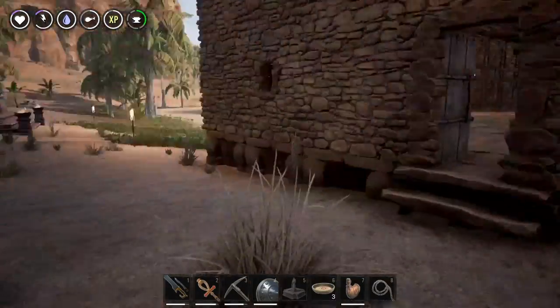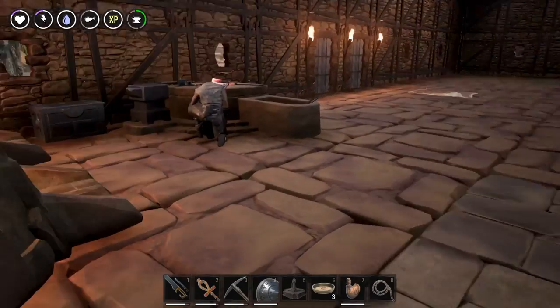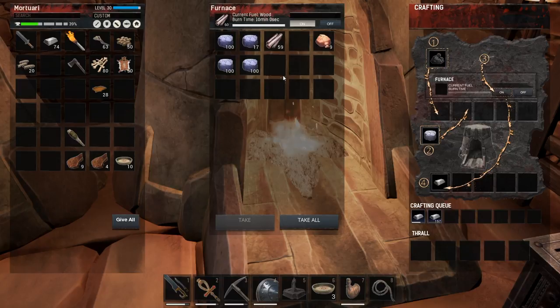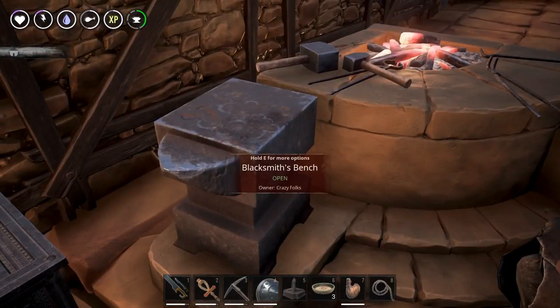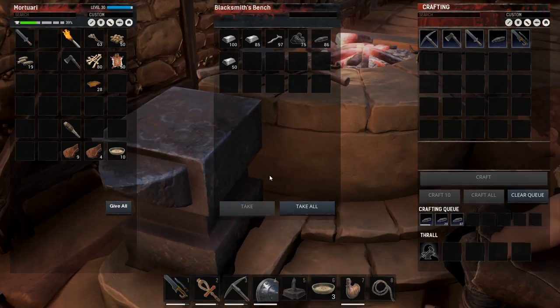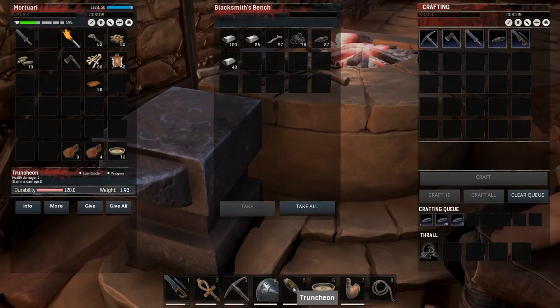We learned something new again. Let me check if I have all the things I need. I think we'll have to wait a little bit longer until all the metal is cooked and the iron reinforcements are made. I have 86 so far — 70 more to go. Since this will be taking a while, I'll take the opportunity to venture out into the desert and try to find some other thralls to tame.